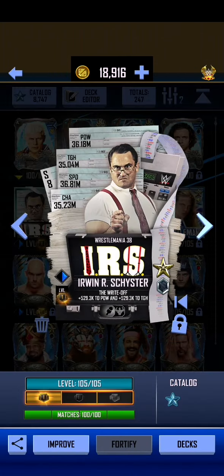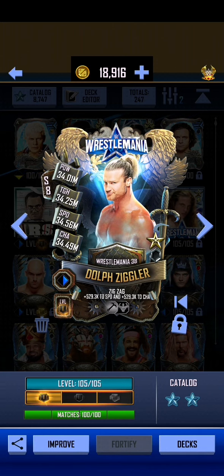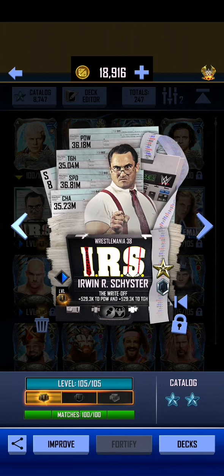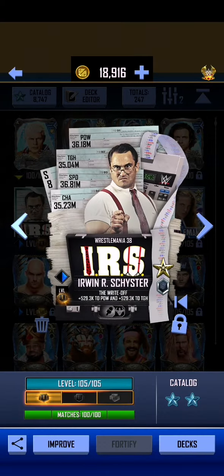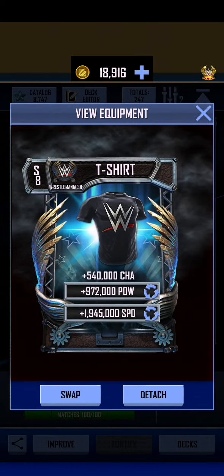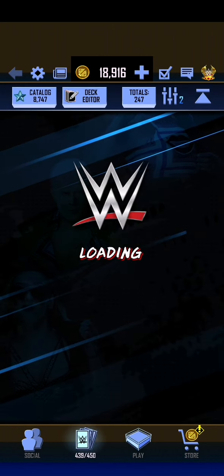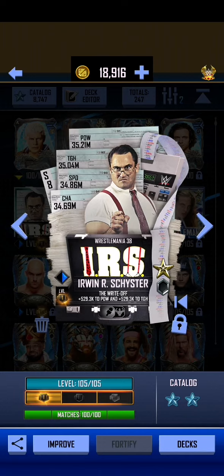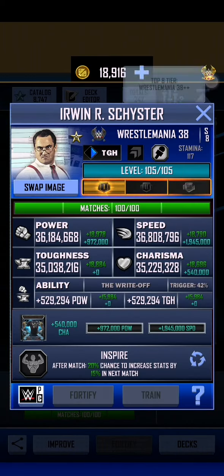He is immediately stronger than the Fortified Urban Archyster, which was the next strongest card. The Fortified Dolph Ziggler is not quite as strong as Urban Archyster, but he is stronger than Orton and Riddle. Actually, Riddle doesn't have any equipment — let's check Urban Archyster with the equipment removed, just to make sure.